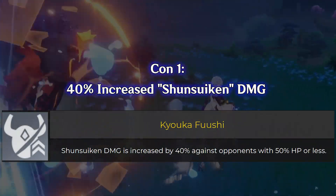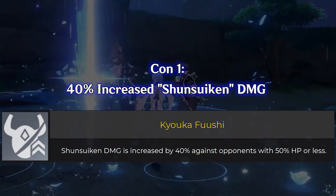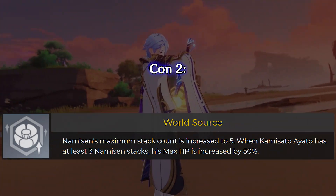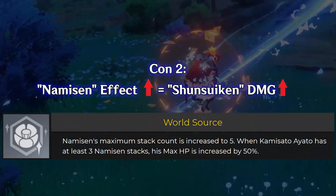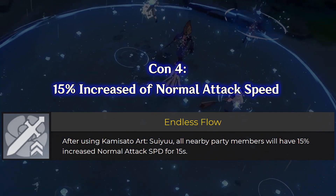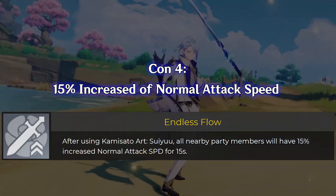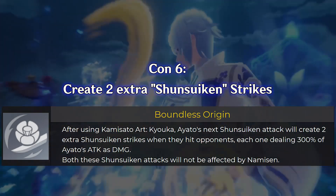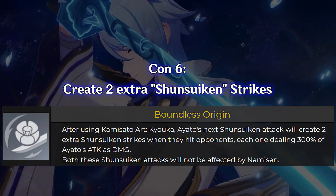His first constellation increases Sunsuikand damage by 40% against opponents with 50% or less HP. His second constellation boosts the additional damage mechanic of the Namazen effect, further boosting Sunsuikand's extra damage. His fourth constellation increases normal attack speed by 15% for party members inside Kamisato Aieto's elemental burst area. His sixth constellation creates two extra Sunsuikand strikes when hitting opponents, each dealing 300% of Kamisato Aieto's attack as damage.